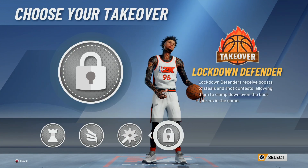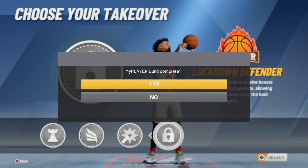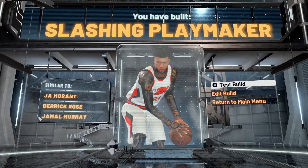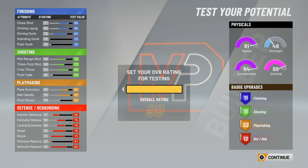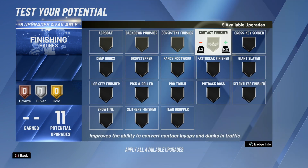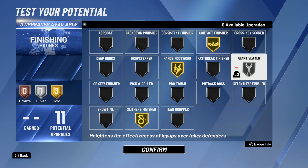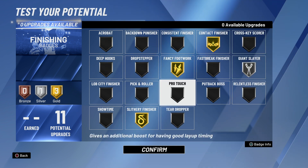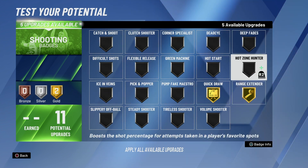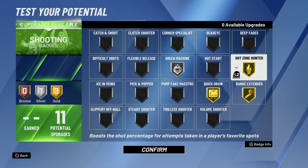Now you're gonna choose the lock take. The lock take can make this build unique — lock down the best of the best. There you got a slash and playmaker with lock take. I'm gonna show you all the badges to put on this build to make it cheesy. For your finishing, put your contact finisher up, put your fancy footwork all the way up, put your slithery finisher all the way up, put your giant slayer to silver. That's all you need for your finishing. Now for your shooting, you're gonna put your quick draw up, your ranger up, your hot zone 100 up, and your green machine to silver. This is all y'all need for shooting — you'll green a lot of shots with this.